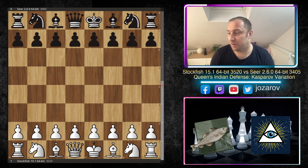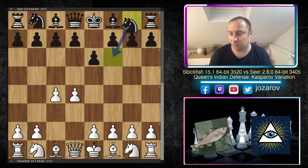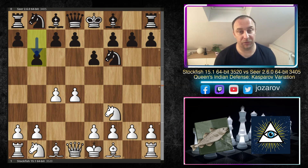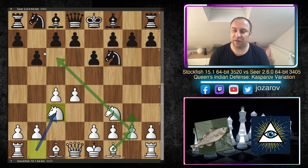With the white pieces, the fish opens with move d4. The engine Seer responds with e6, then c4, knight to f6, knight to f3, and after b6 we've reached the Queen's Indian Defense. Knight to c3 brings us to the so-called Kasparov Variation, which is a more positional approach — the move g3 leads into more tactical lines.